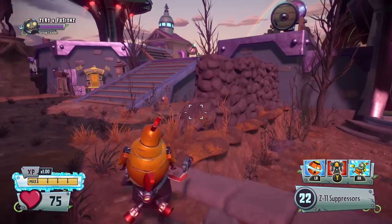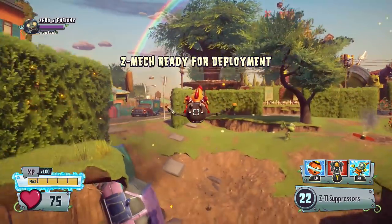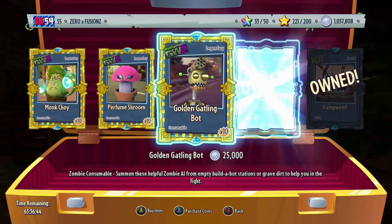We're gonna go and check out Rooks and see what he's actually selling. He's got every legendary bot and he's also selling the Vamp Weed. If you haven't picked up the Vamp Weed, which is a very good ability, you can go ahead and grab that. I'm just gonna grab all of these while they're here.